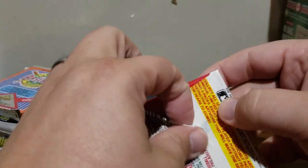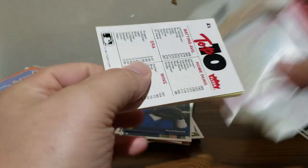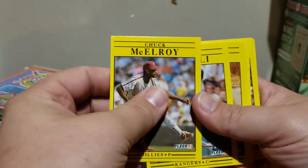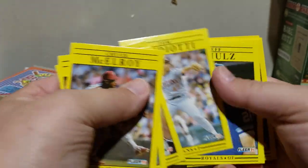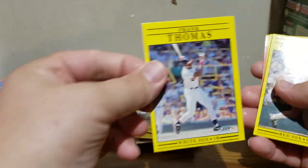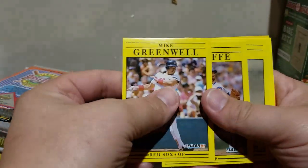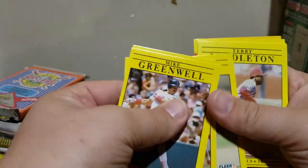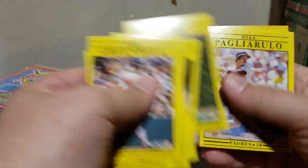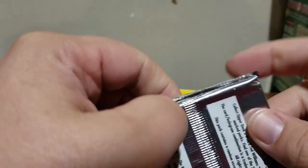91 Fleer - it's always good to brighten up everybody's day. That's Frank Thomas - the PC card, I'll take that. Terry Pendleton, crews and stickers, 92 Upper Deck.